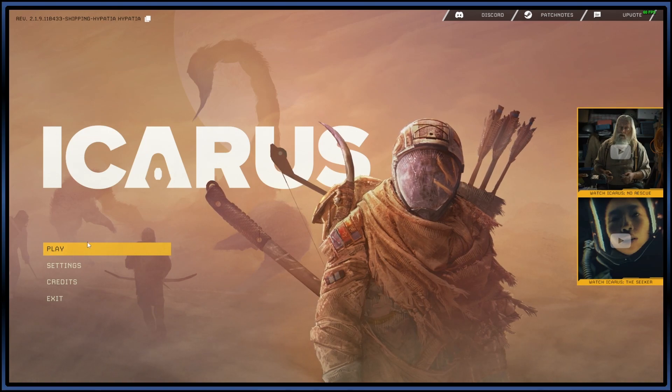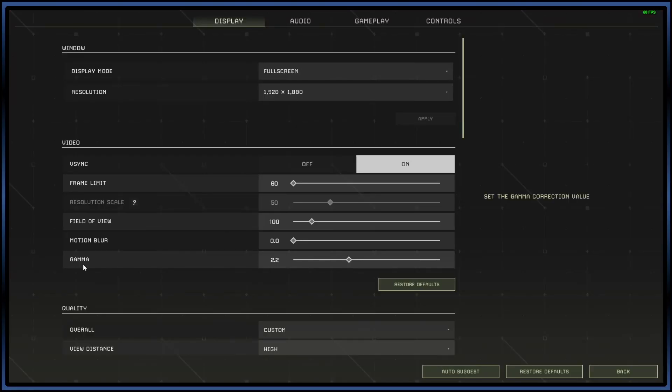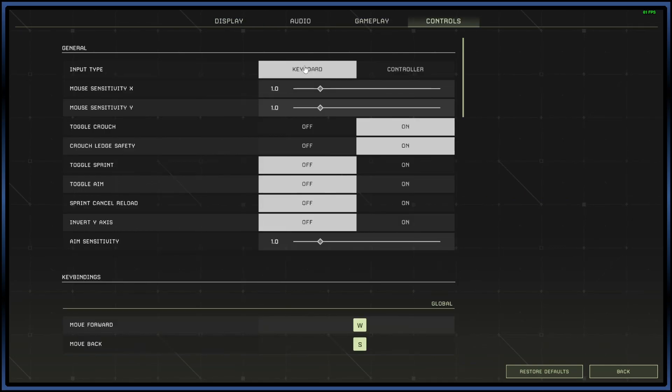If you want, you can go through your settings. I would highly recommend going under Controls and enabling Toggle Crouch — it is default off. I would suggest you change it to on, because it makes things a whole lot easier.